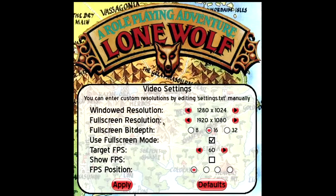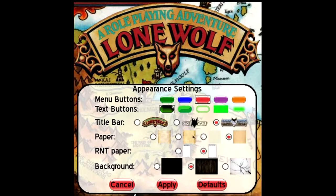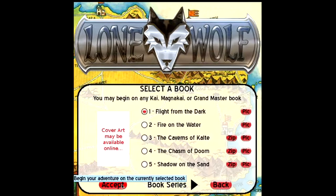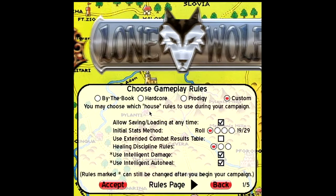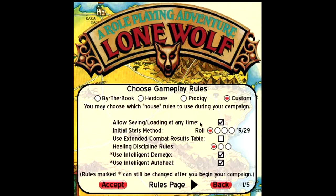Going to options and video settings — all of this should be final, just the aesthetics. If we go to a new campaign, the first book is called Flight from the Dark. There are many more books; I've only downloaded the first two. We're going to do custom rules and allow saving and loading at any time, so we can pause and reload our campaign whenever we want.